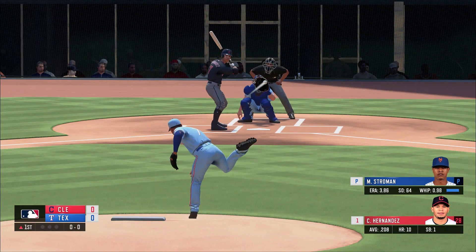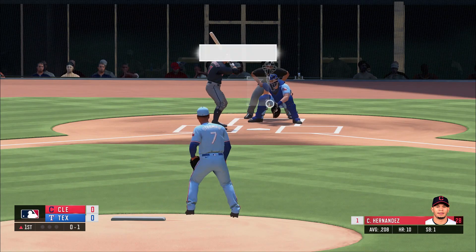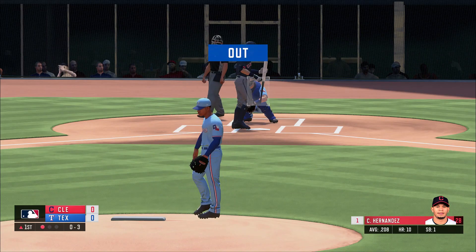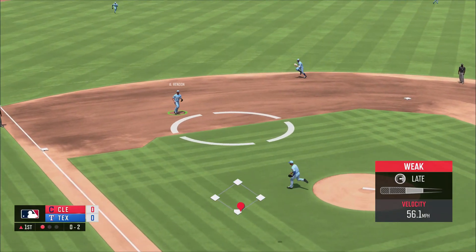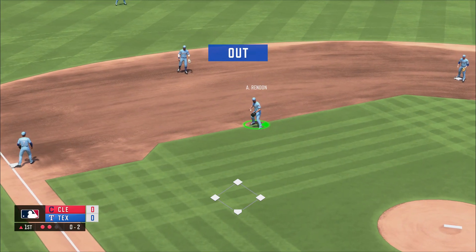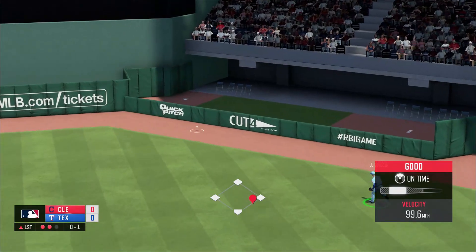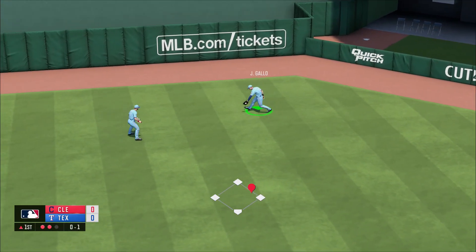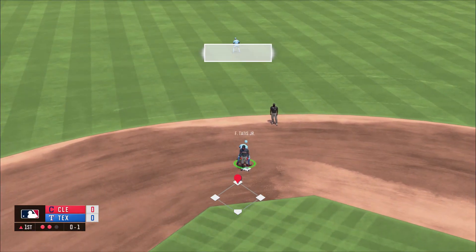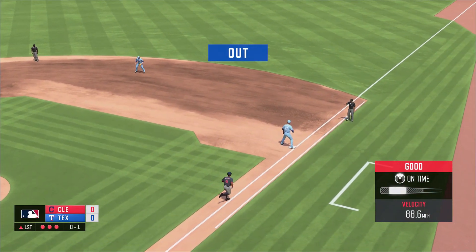And we struck him out. That one is lifted high up to third — Rendon's under that one. Oh, that one was hit on a rocket over to right center — that's gonna be a double. That one's hit over to Lau and that'll be the third out.